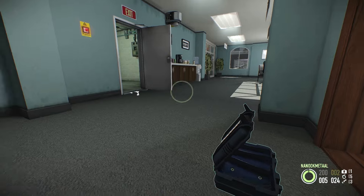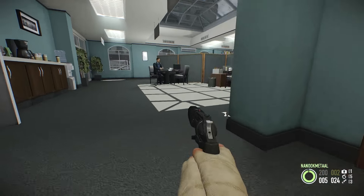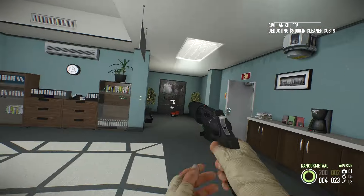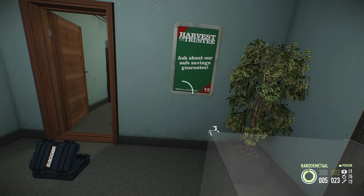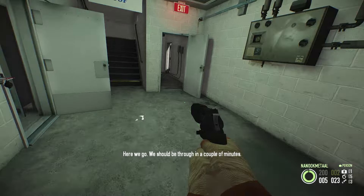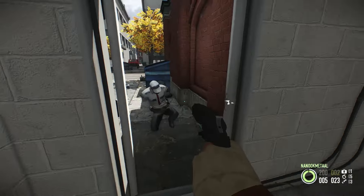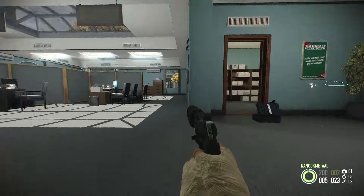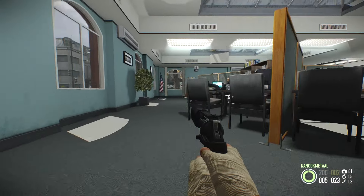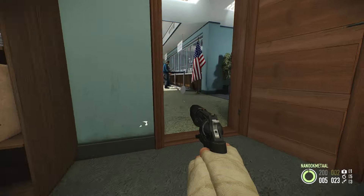So I took out the one guard outside, I took out the camera guard, and I took out the guard with the manager — that's three guards, which means one more guard left. I can actually start drilling right now and it's not too much of a problem. The only roamers in this area are the manager, who I already took out, and the guards. If that last guard happens to walk by here, that would actually be very welcome — I can take him out safely and then rush the rest of the bank.